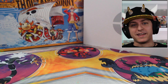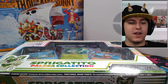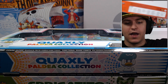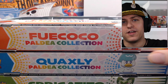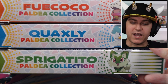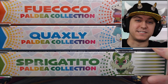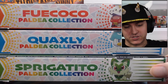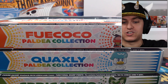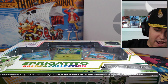Hey everybody, welcome in! Today we are opening not one Paldean starter kit, not two Paldean starter collections, but three. We got all three starters today — we got our green cat, we got our pompadour duck, and we got our one brain cell crocodile. We are opening all three of these today and we're actually going to start with the Sprigatto one here, so I'll get these other two out of the way for now.